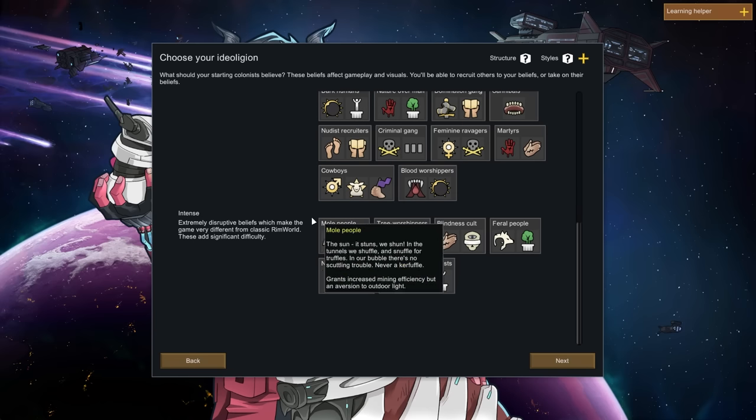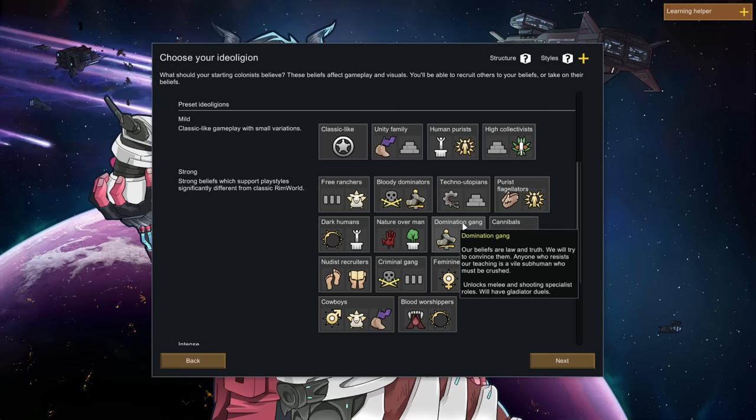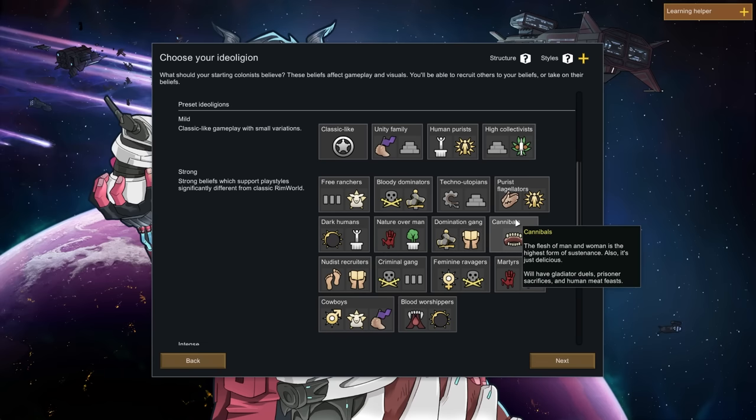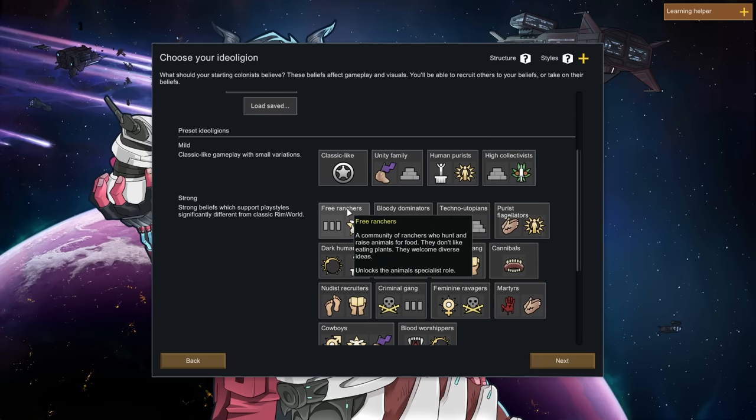I'm guessing ideology is a way to create tension between factions and have certain rules. Like domination — 'our beliefs are law and truth, we will try to convince anyone, and those who resist are vile subhuman who must be crushed.' Or cannibals — 'the flesh of man and woman is the highest form of sustenance, also it's just delicious. We have gladiator duels, prisoner sacrifices, and human meat feasts.'